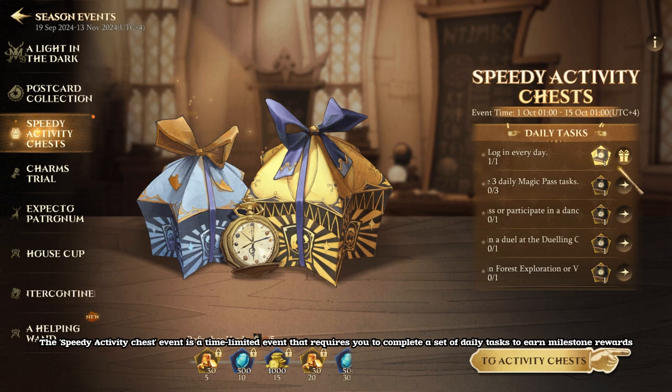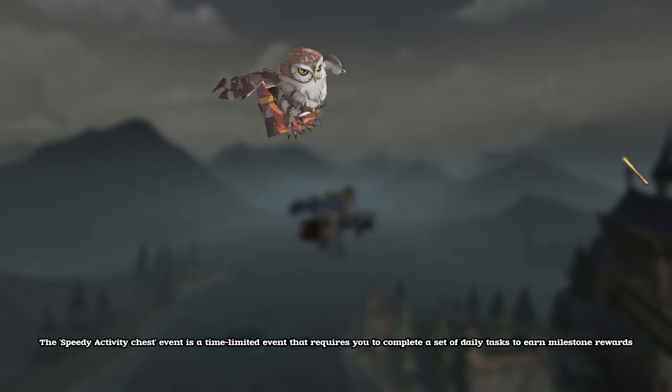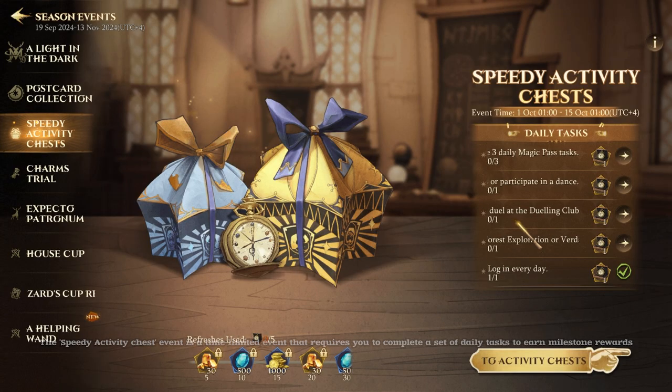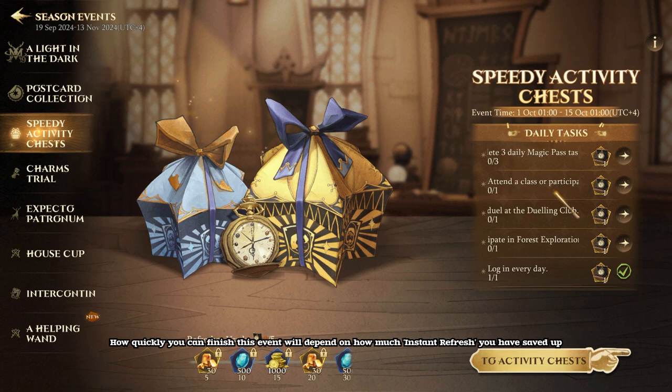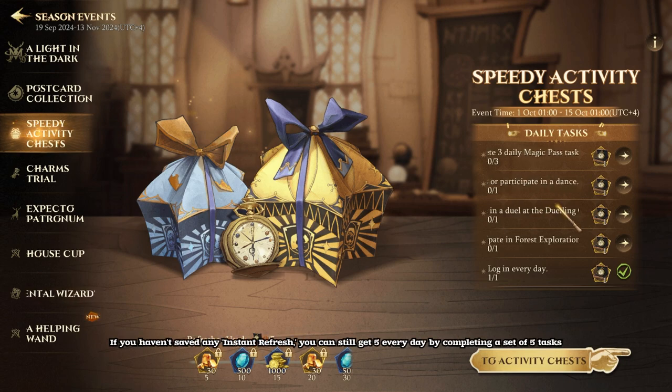The Speedy Activity Chest Event is a time-limited event that requires you to complete a set of daily tasks to earn milestone rewards. How quickly you can finish this event will depend on how much instant refresh you have saved up. If you haven't saved any instant refresh, you can still get five every day by completing a set of five tasks.